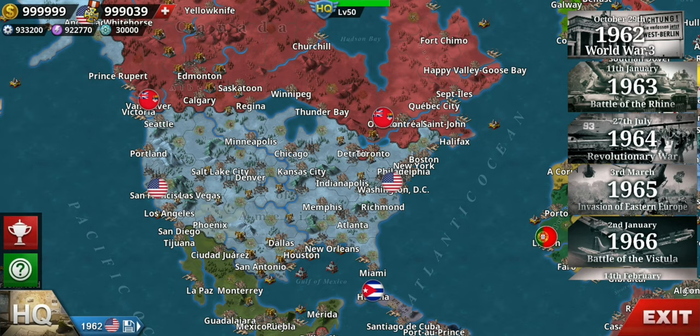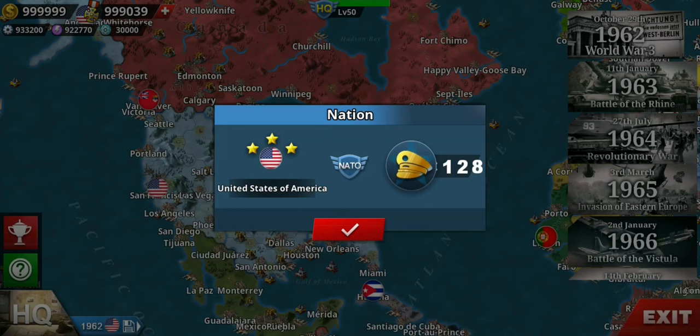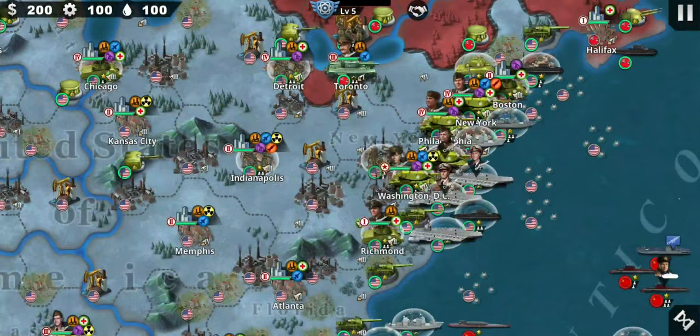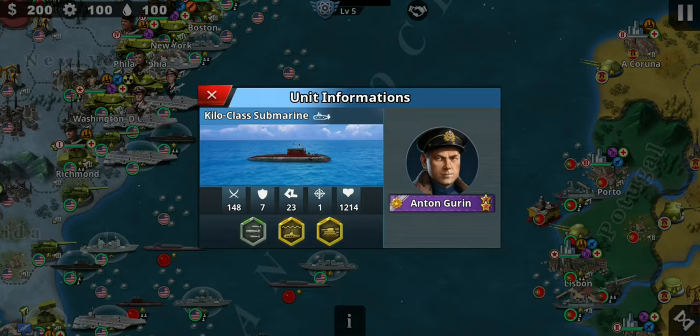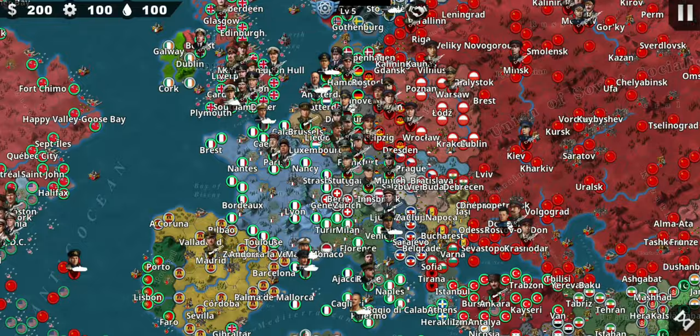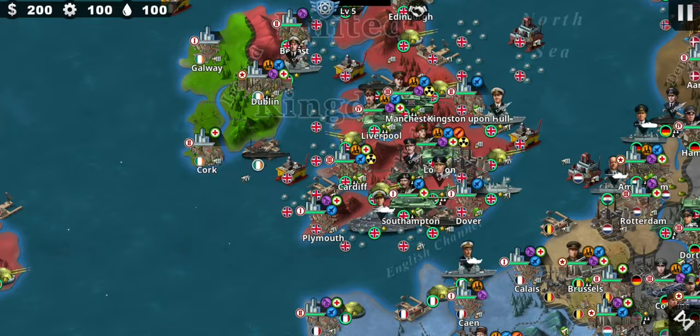So let's play as the US in 1962. Yeah, they also add new journals - these are the Cold War journals. Of course they only add war to the journals, which makes sense since this is a nuclear war mod.